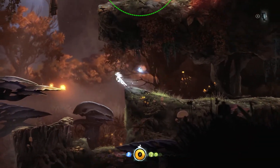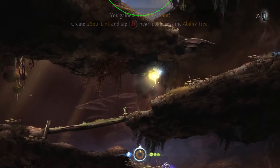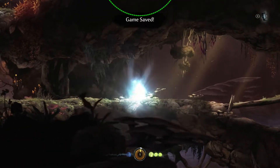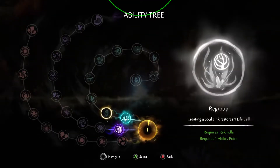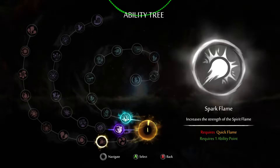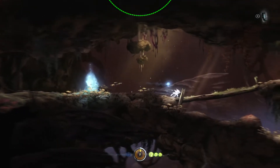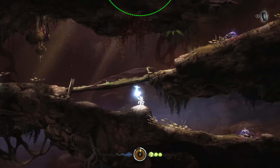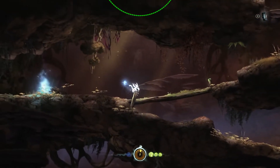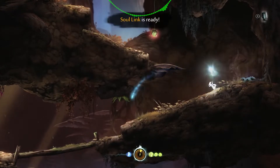There we go. You've gained an ability point. Let's go ahead and create the soul link here. Creating a soul link restores one life, makes most pickups show up on the map, lets you shoot three flames instead of two. Should probably do this.